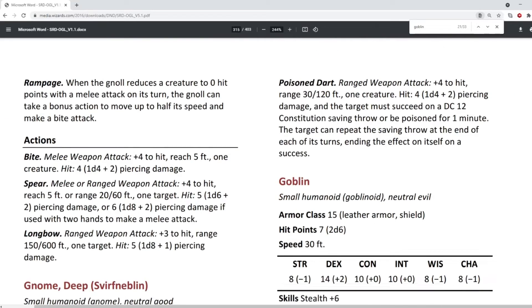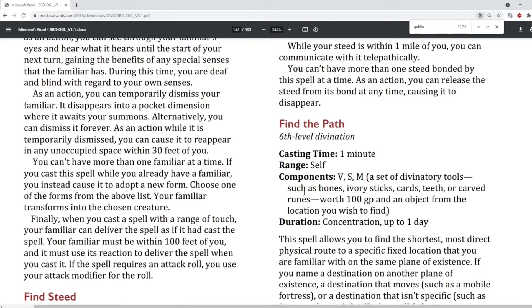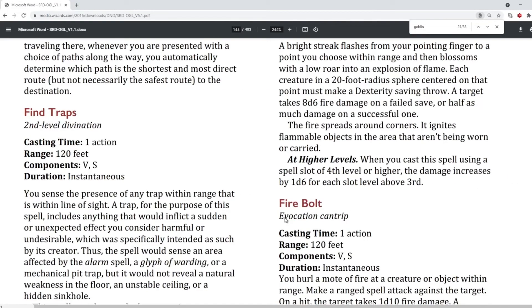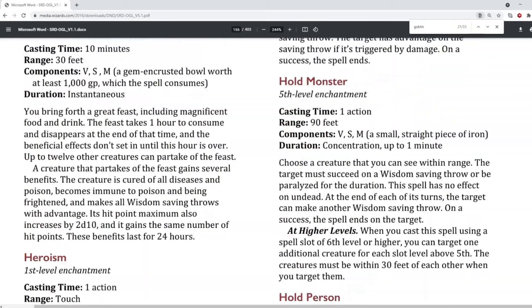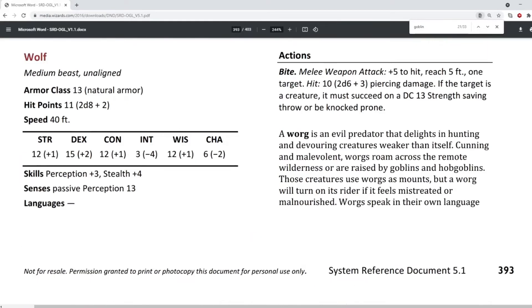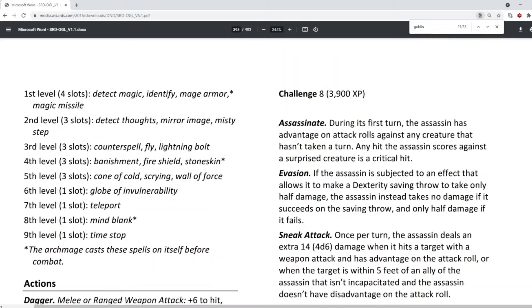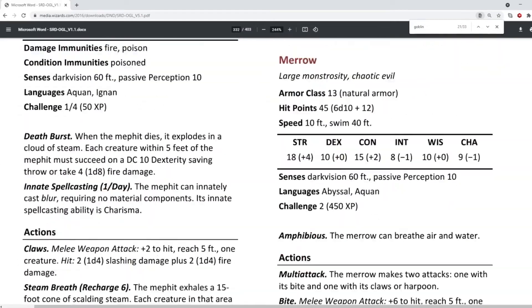One other thing to note about the spells especially is the range — lots of spells have a range higher than 60 feet. For example, Find Traps is 120 feet, Fireball is 120 feet, but in Baldur's Gate 3 it's only 60 feet. So there are some significant changes between the tabletop version and Baldur's Gate 3, the computer game. It's fairly close and this can be used, I think it's quite a good name, as a reference document. The rest of the document is all about monsters and their stat blocks.